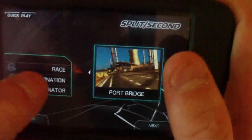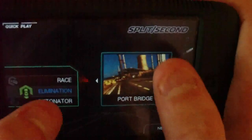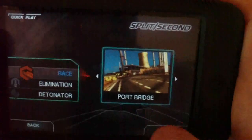There are like different options. There's Race, Elimination, or Detonator. Detonator is like where somebody carries a bomb and you try to get away from them. Elimination is when you try to take out people by like driving into their cars and stuff. And then Race is just your classic race. So I guess I'll do this one.